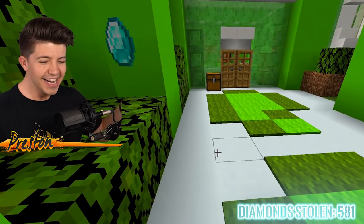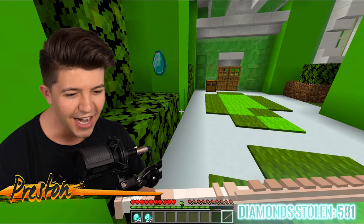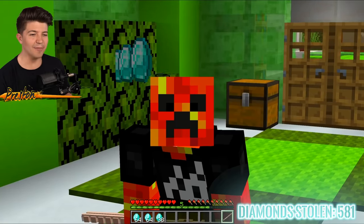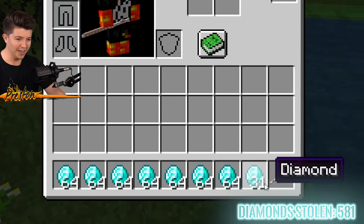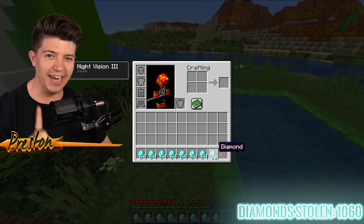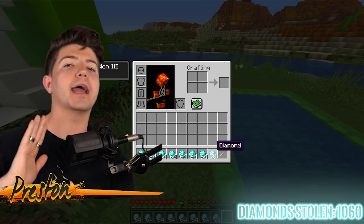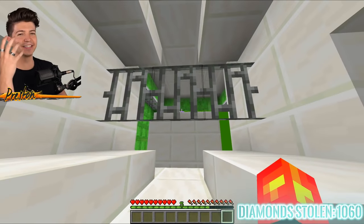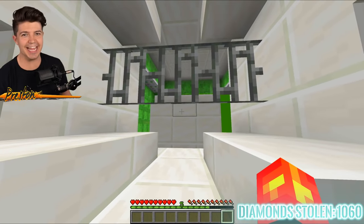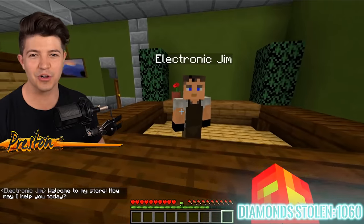How many diamonds are we going to get? We already have over 64 diamonds from using this flute — two stacks? Three stacks? Seven and a half stacks of diamonds later, Jelly has finally run out of diamonds. This was the most low-effort way to steal diamonds I have ever seen in my entire life. Jelly has added more defenses to his house so we can't sneak in anymore, so the only logical thing to do is go back to Electronic Jim to see if he's got any more crazy gadgets.